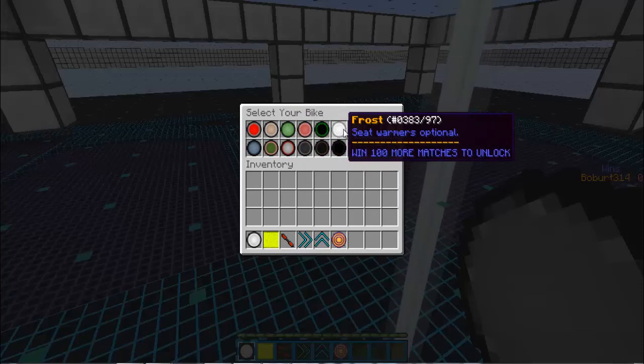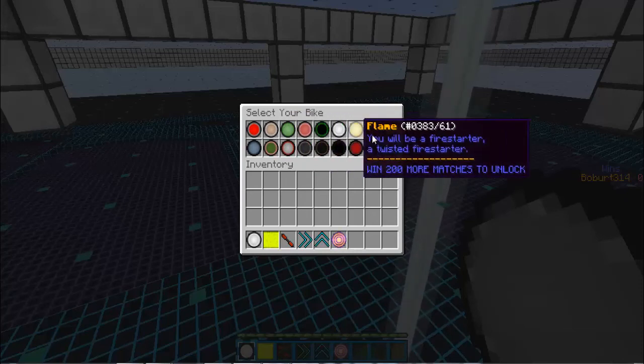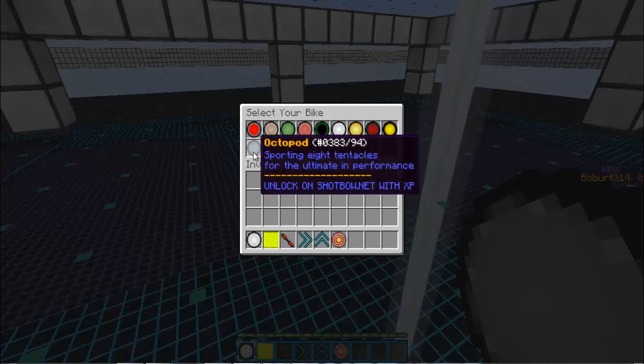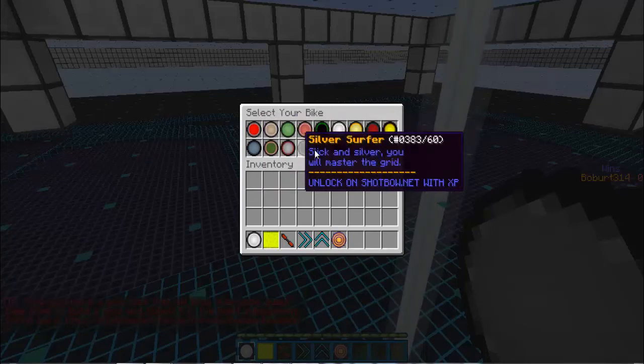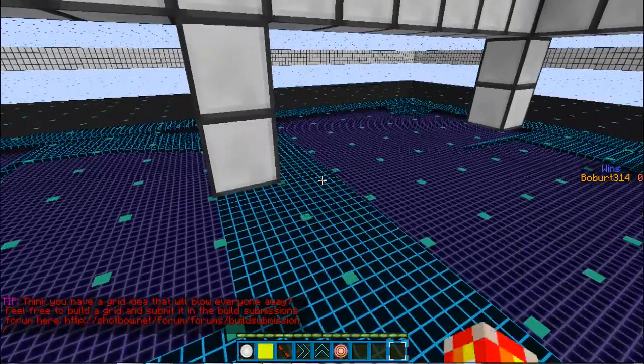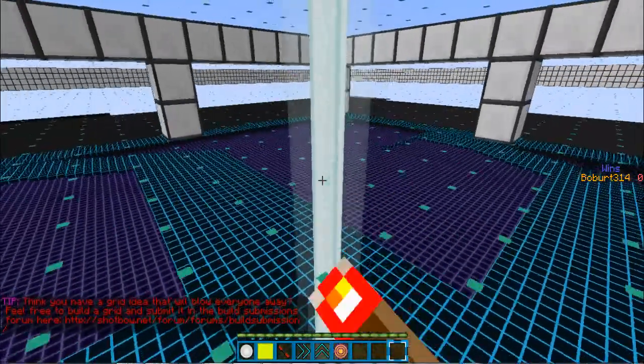You win matches to get the bikes, and other ones you buy. I'm not entirely sure why the Octopod costs 100,000 XP. I don't know if this is actually any different or if it's just the style - it looks cool.